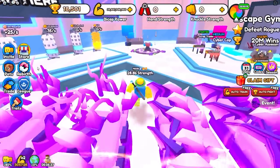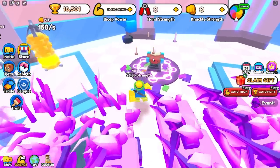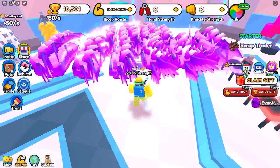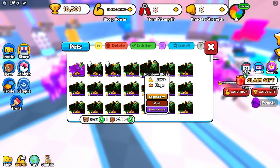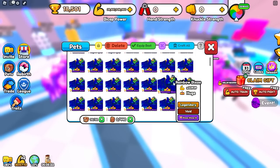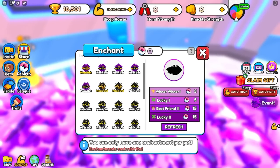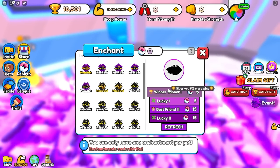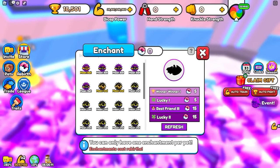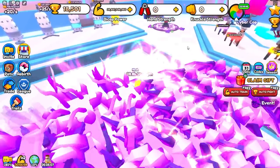Before you Super Rebirth, what I recommend doing is enchanting all of your pets. You can also do this after you Super Rebirth, but I recommend enchanting all of your best pets with the winner winner enchant. All of my pets right now have the winner winner 3 enchant. Basically what that does is multiply how many wins you get from defeating the bosses. Winner winner 1 gives you 5% more wins, but winner winner 3 gives you 15% more wins for every pet — it's really good.